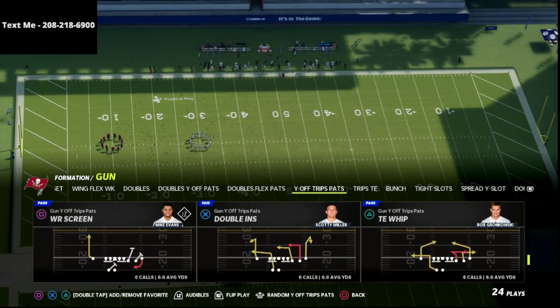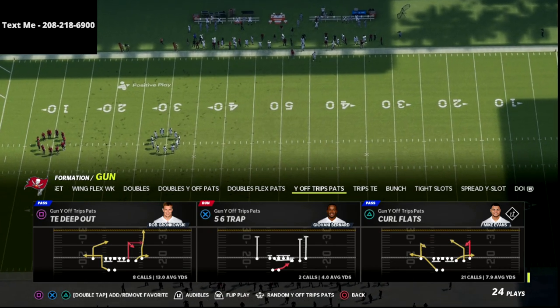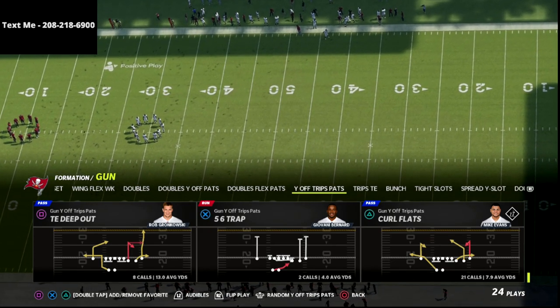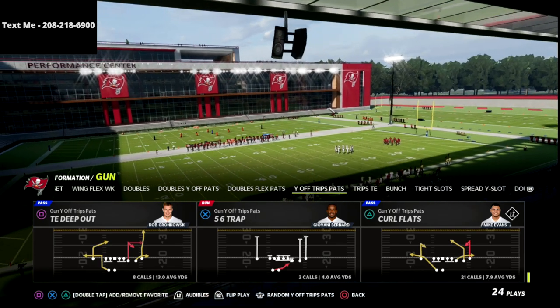The play we're going to be talking about in this video is curl flat, and the reason I like this play so much is for the post route to the slot receiver. The post route to the slot receiver is going to be probably one of the most effective routes in this game, and I'm going to show you exactly why it's so good.